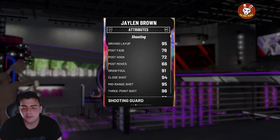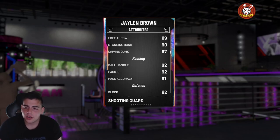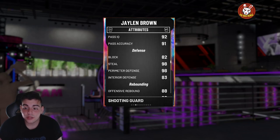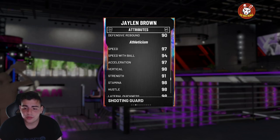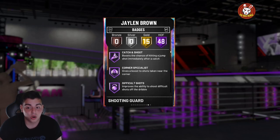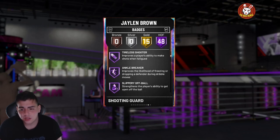Jaylen Brown: 96 3-ball shot, 95 mid-range, 79 post fade, 97 driving dunk, pass IQ, ball handle 92, 91, 92 block, 82 perimeter D, steal 98. This card is solid — 97 speed, 94 speed with ball, lateral quickness 98, pass reception 98, defensive consistency 98. 40 Hall of Fame badges: Hall of Fame catch-and-shoot, acrobat, volume shooter, release finisher, tireless scorer.